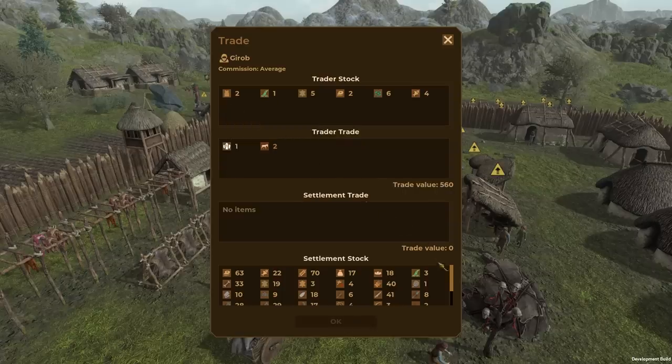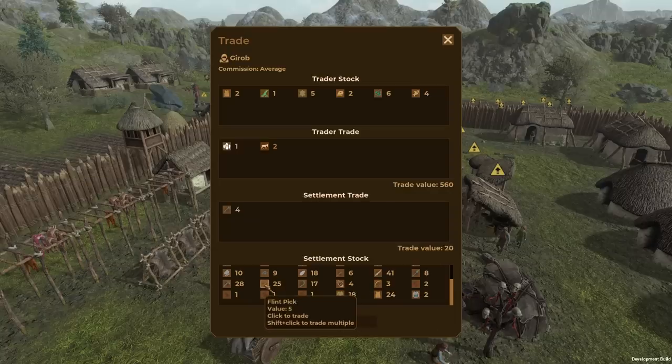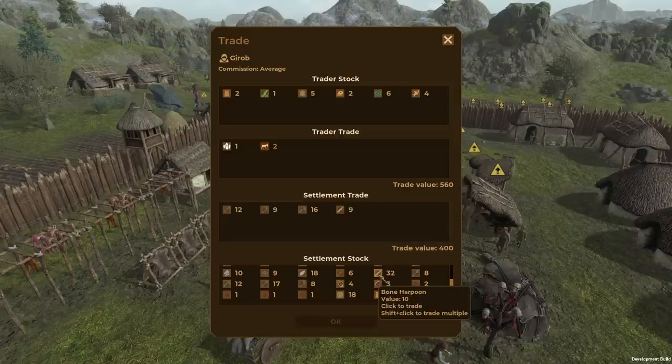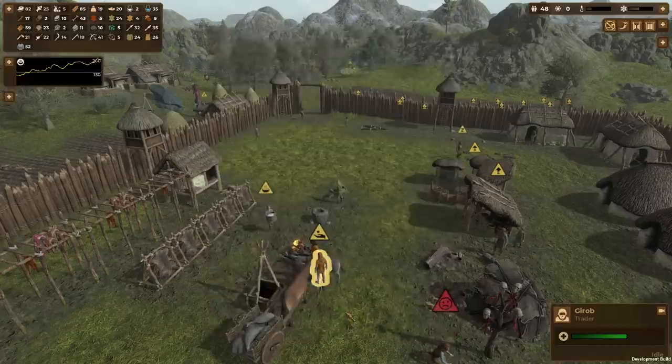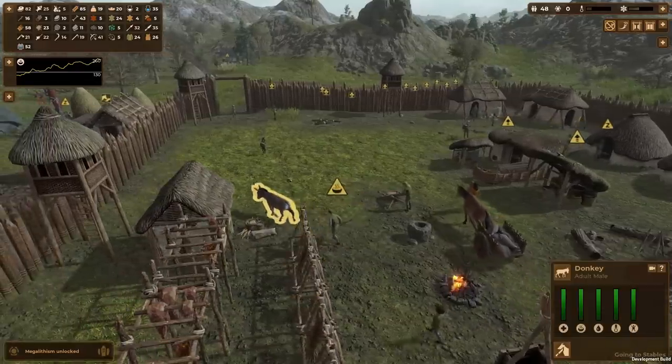The trader has two donkeys and also megalithism, a type of spiritual advancement. The donkeys cost quite a bit — 560 total for the megalithism and the donkeys. What can we trade? We've got a bunch of flint stuff we won't need now that we have copper, and a ton of bone harpoons we don't need. Boom — we got two donkeys! They're both adult males, but that should be helpful for when we get carts.